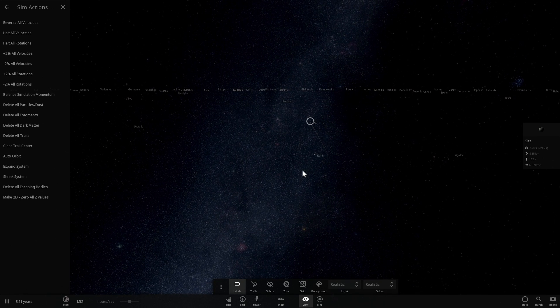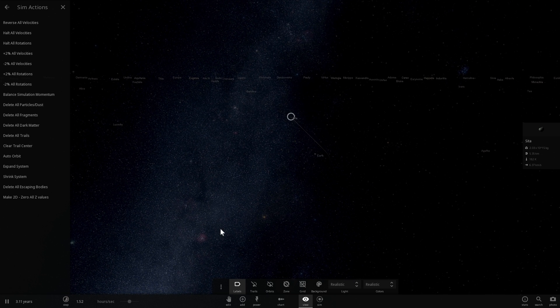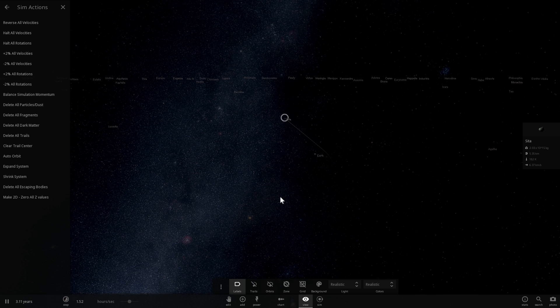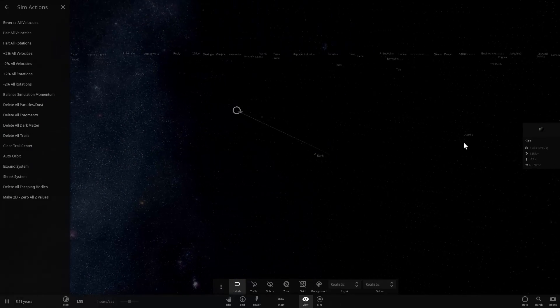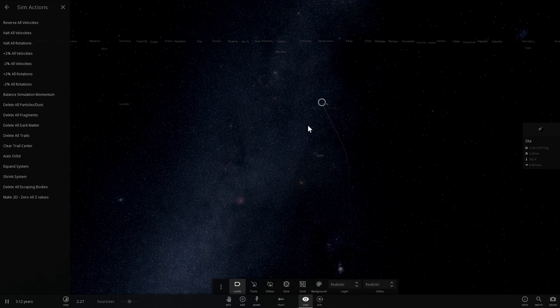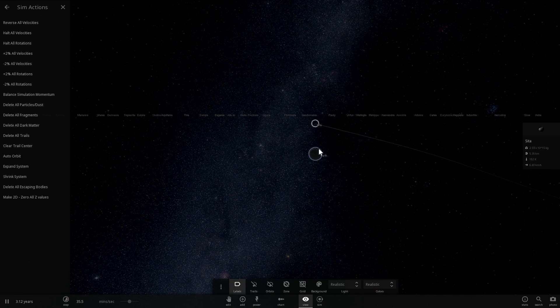The reason it missed us is because it was interacting gravitationally with other asteroids, so its path toward Earth was diverted. This is what really happens in the asteroid field too — smaller asteroids interact with each other and shift each other's orbits all the time. So one might come close to Earth but end up not hitting, just like now. Agatha escaped into the outer solar system and will probably never come back.